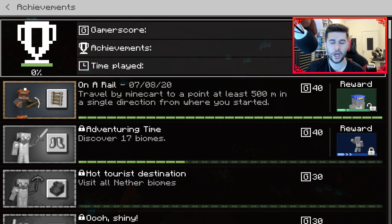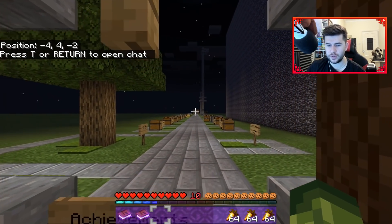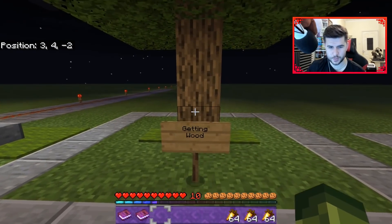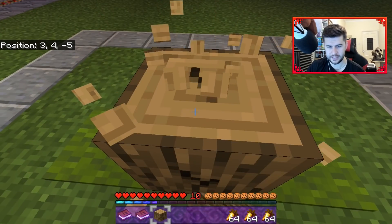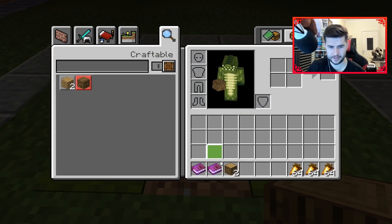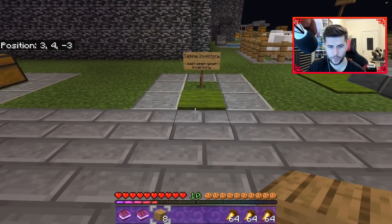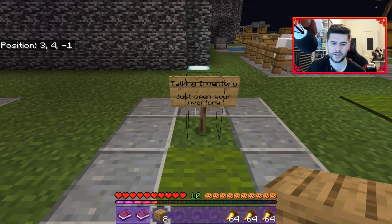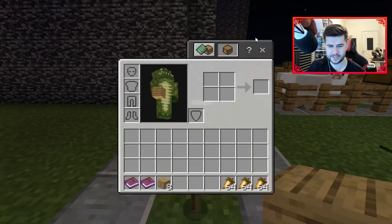Let's go complete a couple more. There are 111 in total - some of them are a lot easier than others, some might take you a little bit longer. These achievements are the really, really basic ones. This one is getting wood - it's as simple as just literally harvesting this and crafting planks. And then this one is taking inventory - just open your inventory. There are so many really, really simple ones that you just have to do.